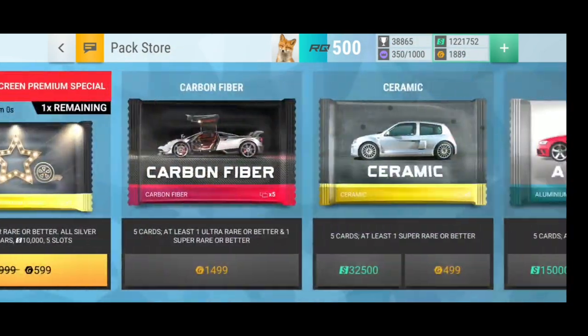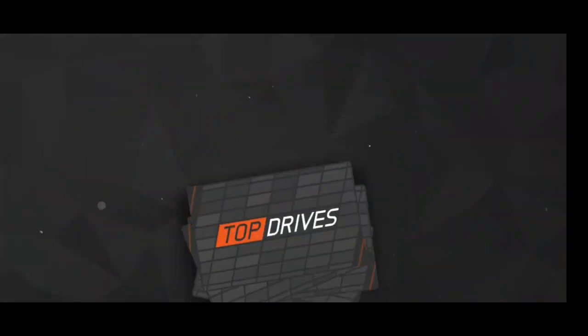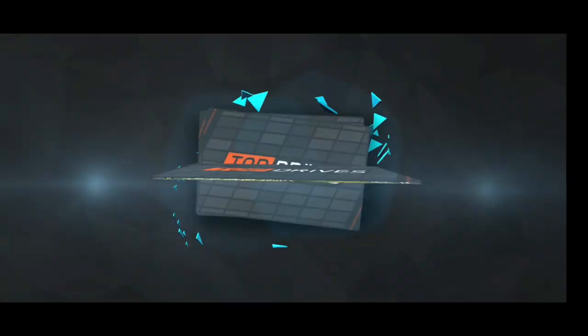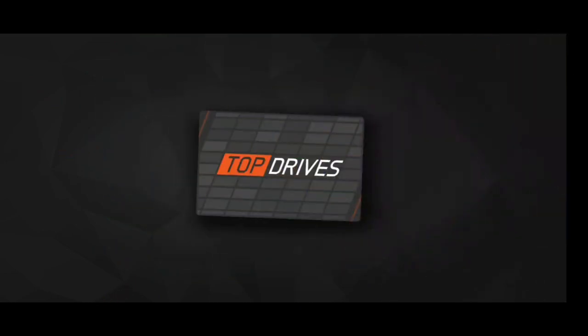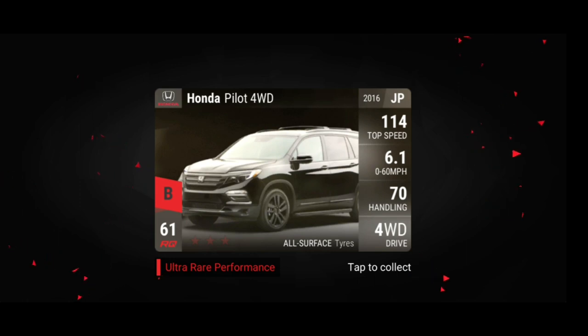We're gonna buy another Sunrise pack — why not. I actually need some fuse material for some of the other events, to max out some cars for this one. I want some Super Rares now. Let's see what we get. Already rare — another rare Lamborghini Espada. And... oh well. As I wanted Super Rares, I get an Ultra Rare. Okay, I still take it.